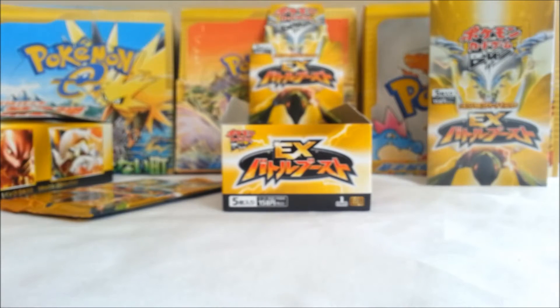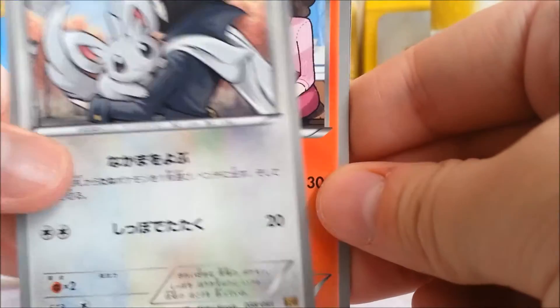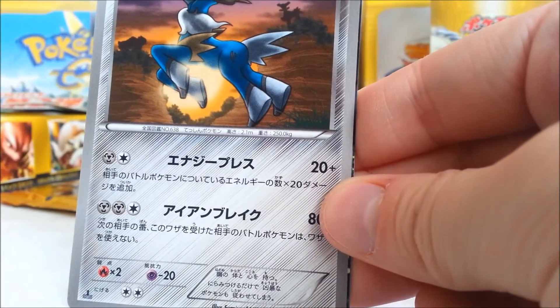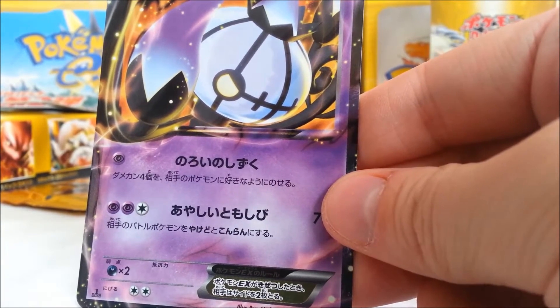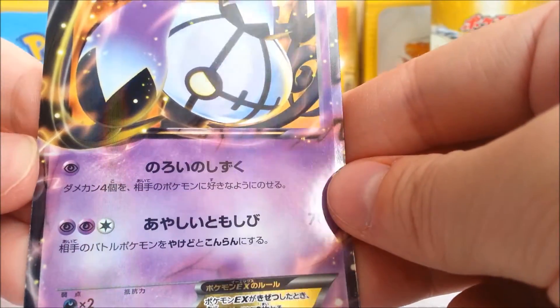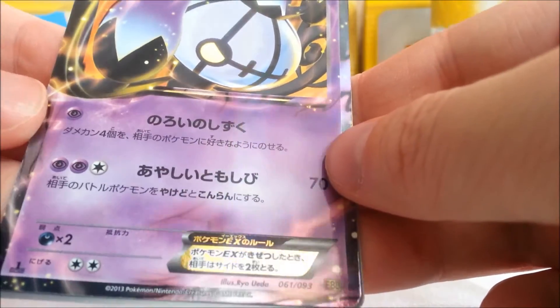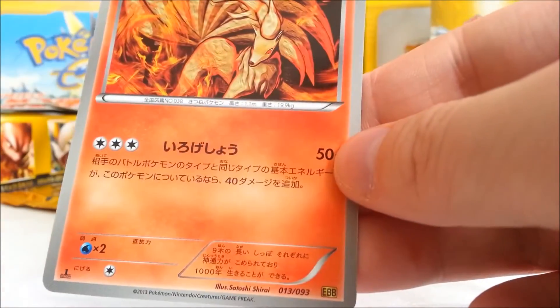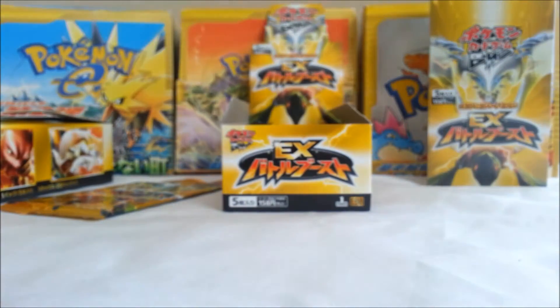So getting that second box was definitely worth it. That Mincino again. Cobalion. Whoa — a Chandelure EX! What the heck! They're just throwing EX's in here now. That's still really cool though. Look at that — that's actually a really cool EX to be honest. I'm not sure how they choose which will be EX; it must be just random. That's cool. And a beautiful Ninetales. Nice! So two EX's in a row, both completely new. I don't even know what the odds of that are — I'm sure someone can calculate it pretty easily.